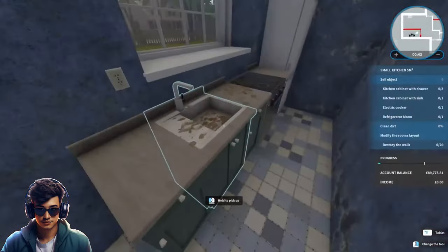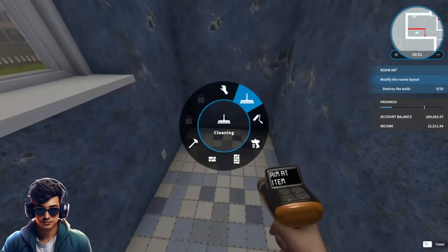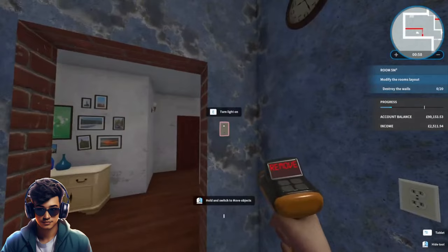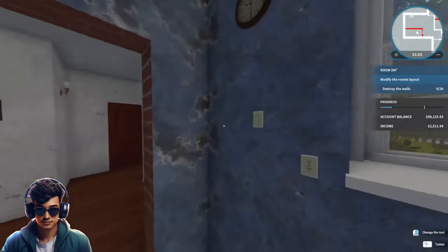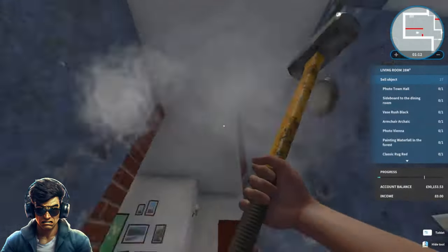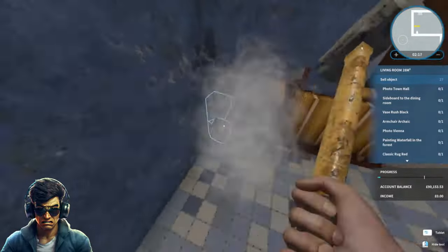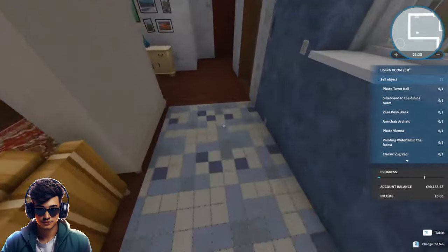Into the bathroom which also doesn't need anything, so let's close that door. Close the front door. Let's start off in the kitchen. It wants us — I'm assuming it's going to want a door selling. Right, you don't want that selling so let's move you across to that wall for now and let's do some demolishment. Sweet, so that's now a little bit like an open plan kitchen area.